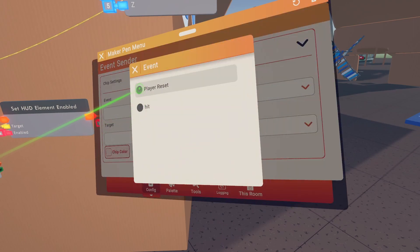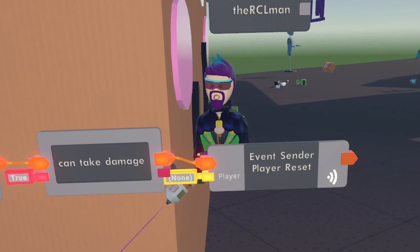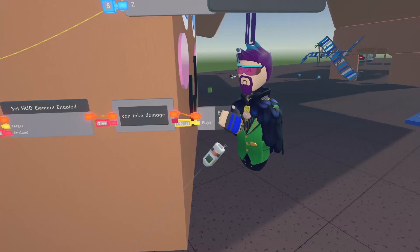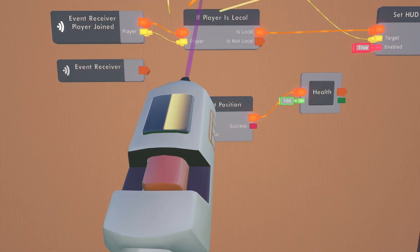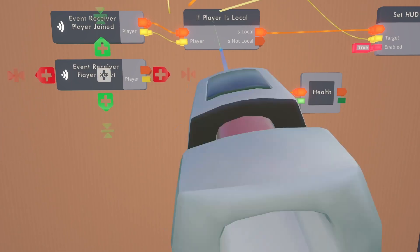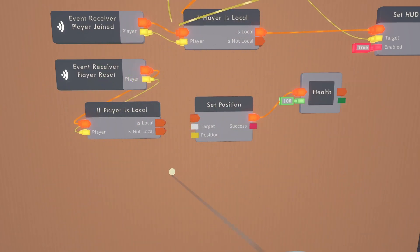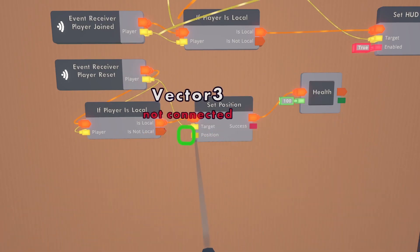Now let's go back to that event sender, configure it to send the player reset, and set it to local. In a recent update they changed the player field to say 'none' instead of being the local player — personally I think it's a bit much, but make sure you click on your wire tool and set it to local player. Now get an event receiver, configure it to receive the player reset — that's our custom event. We're also going to use another 'if player is local' chip, so just clone that and bring it down, hooking up the player so it only runs on the local player's system.